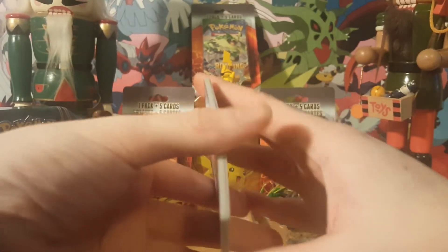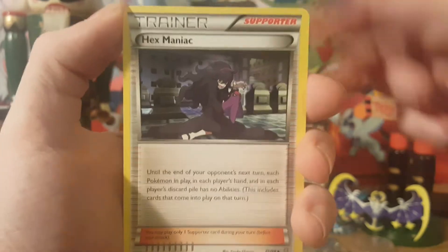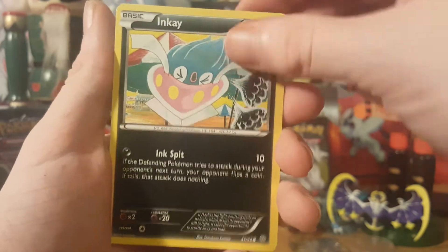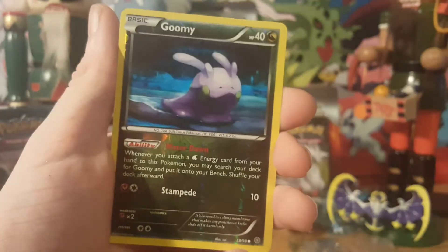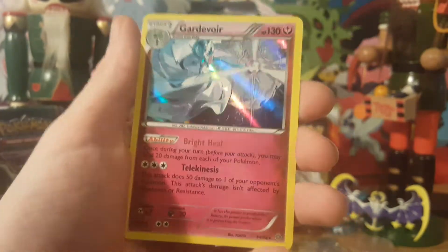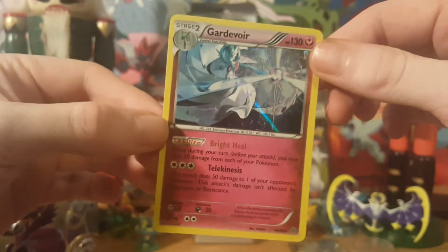Into the third pack here. We got Gloom, Hex Maniac, Emperor Spirit Link, Furfrou, Oddish, Inkay, Golurk. We got a Porygon, a Goomy Reverse Rare, and a Gardevoir Holo. Nice, man — I like that. Shawnee got Gardevoir.